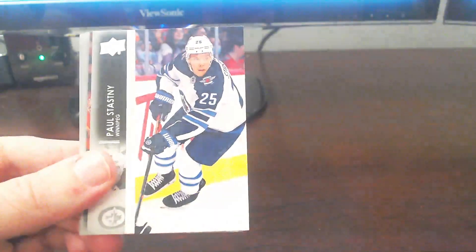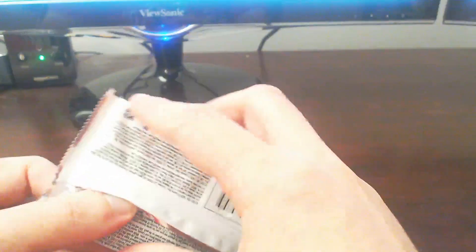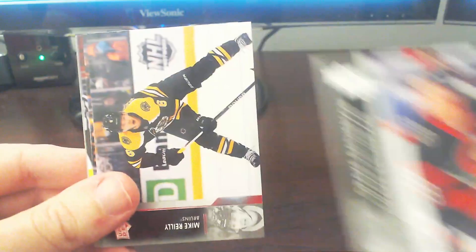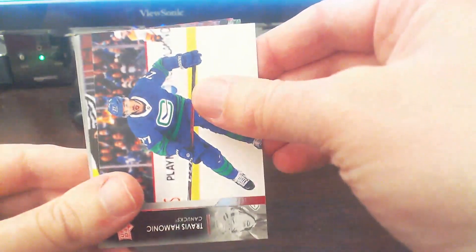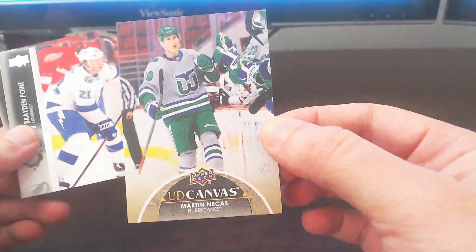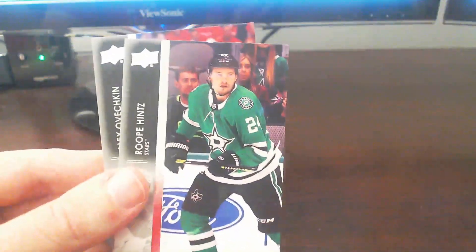Spezza, Getslav, Riley, Statsny, Jacob Markstrom — looks like all base pack. Larkin, Ghost, and that ends that pack. Two more packs to go — can we get something else before we conclude this blaster? We get a UD Canvas card of Martin Nekas out of the Carolina Hurricanes, in the old throwback Hartford Whalers jerseys — I think these are the reverse retros, or maybe just throwbacks. We'll take that, plus break-in points, heights, and an Alex Ovechkin base card.